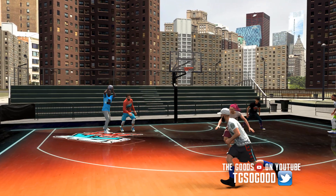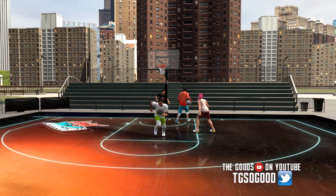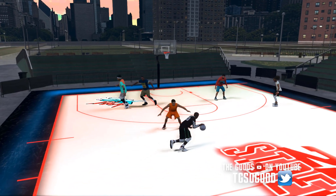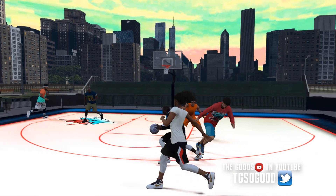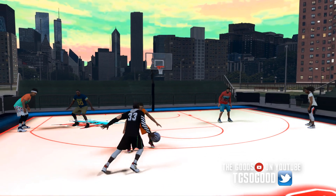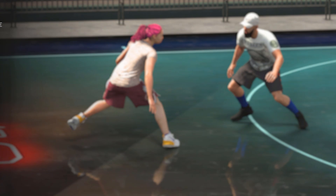I've also got this court right here — it's like a court in a big city park with all kinds of buildings around. It's the exact same environment you were just looking at but I changed the lighting and the sky. Look at that sky in the background — it's kind of a greenish-blue tint with some pink in there. It looks crazy, it looks good. I'm going to have these last two courts available later.